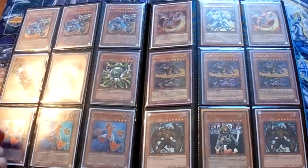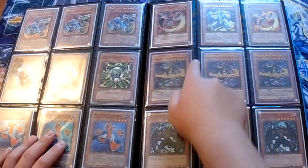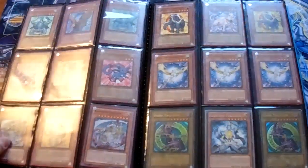Three Machine Emperors, Gadgets, Gear Frames, Double Common Malicious, two Iron Chains, Light Pulsar Dragon, Dark Flare Dragon. Super DD Warrior Lady. Some classic card stuff — they're all from the Ra Yellow Mega Pack.